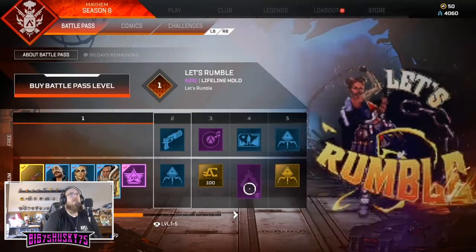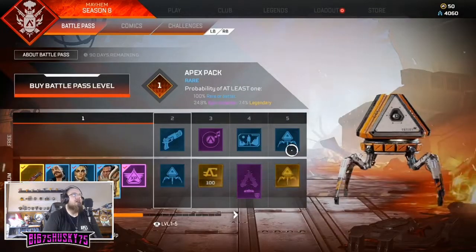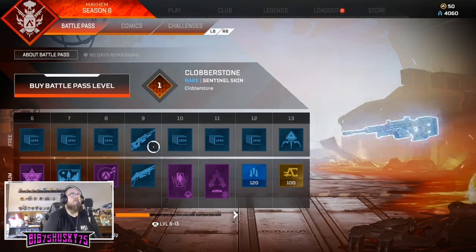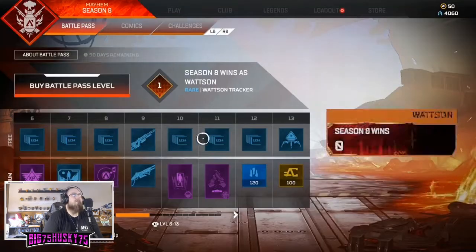That's a cool looking banner - 'Let's Rumble.' That's a cool holo spray. And we get all the different trackers for the different Season 8 things, plus a rare skin.